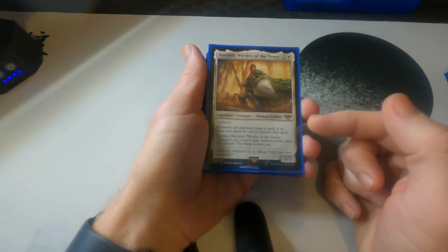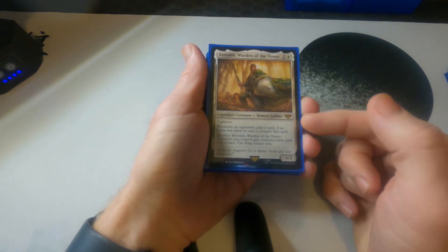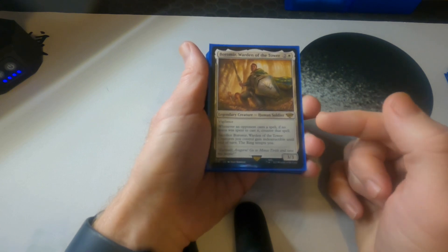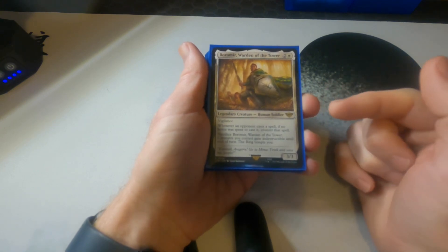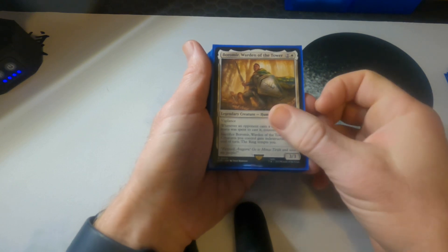Next is Boromir — he's great at handling cascading effects or anyone that tries to cast stuff without paying mana; he automatically counters it. This card is phenomenal, and if you need to, you can sacrifice him to get indestructible until end of turn and get a ring tempting. This card does everything I want to help protect Frodo and get him built up.